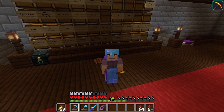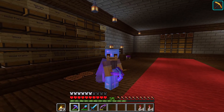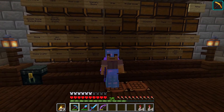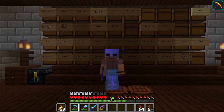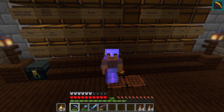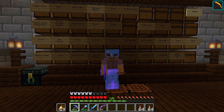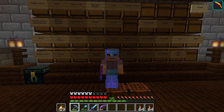I just finished putting all the stuff away that I had collected — I would have shown you but it was kind of boring just going through shulker boxes and getting them into their appropriate chests. So now we're going to find an area to make our new villager hall. But first, most importantly, we need to get a silk touch pickaxe. So off we go.